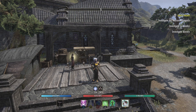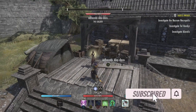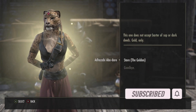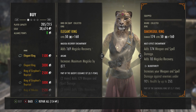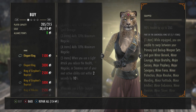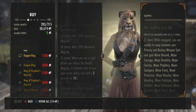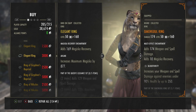Hey everybody, this is Joby and I am at the golden vendor in Cyrodiil. She brings golden jewelry, necklaces, and helmets. Let's look: Elegant Ring — when you use a light attack you reduce the health, magicka, or stamina cost of your next active ability within two seconds by 10 percent. 150,000 gold or 300,000 alliance points.